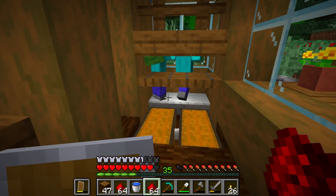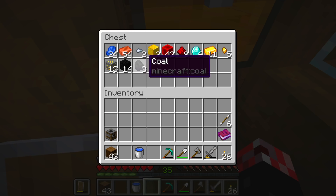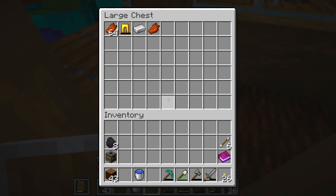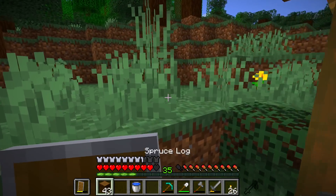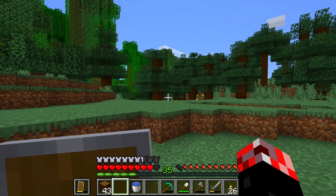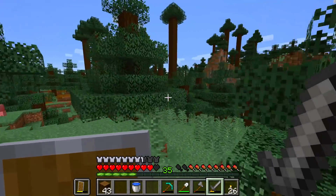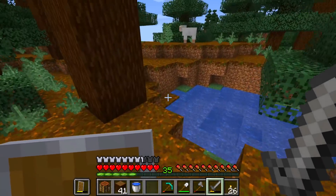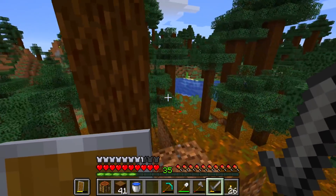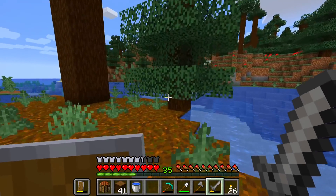We've got six diamonds. Before we go cow hunting, we're going to make ourselves a smoker and bring some fuel so we can smelt up some meat as we go along. In terms of the abandoned mineshaft, I haven't forgotten about it — I just didn't want to explore it today because I wanted to get other objectives done. So I'll cut you a deal: we'll do the abandoned mineshaft in the next episode. Episode five — abandoned mineshaft episode!